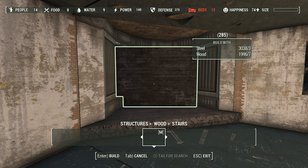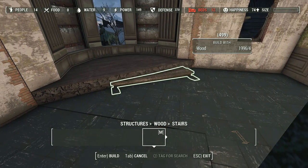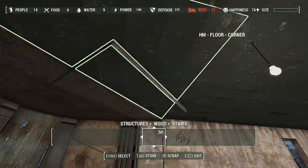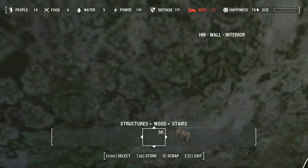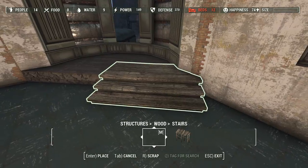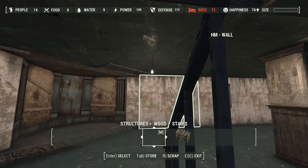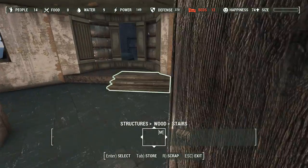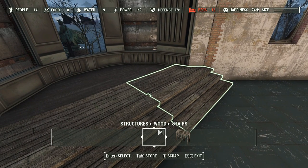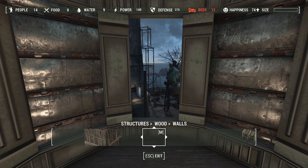Wondering what stairs I should use — these would have been stairs that were part of the building. Worried that these might clip — yeah, they're clipping. Could resize them a bit, also raise them up just a tiny bit. Still clipping, so two resizes should do it. I think I will give this wall a rebuilt glass window.